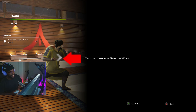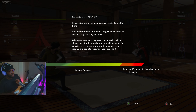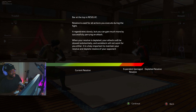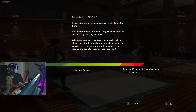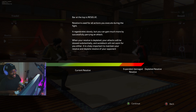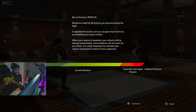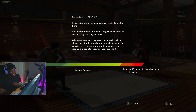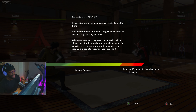This is your character on the P1 side. This is your opponent on the P2 side. Sometimes you will have specific objectives in a fight — these will be shown here. P1 status, P2 status. The bar at the top is Resolve. Resolve is used for all actions you execute during the fight.